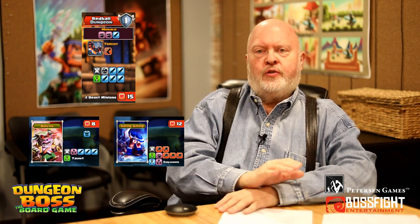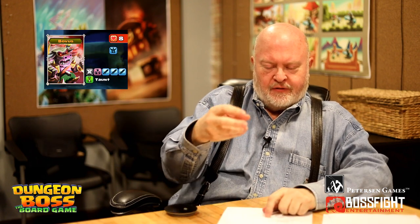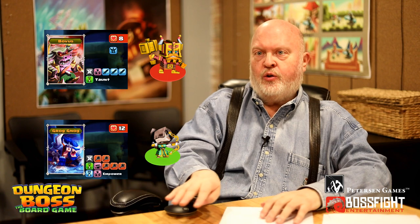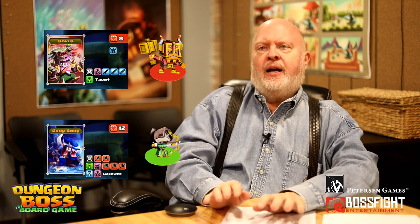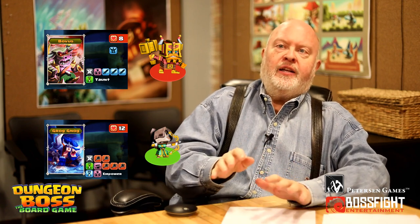Now comes one of the most strategic moments of the game: assign heroes. Each hero takes himself and puts his figure in front of one of the enemies. If there are more heroes than enemies, the extra heroes don't have to face an enemy — they go off to one side and can't be hit, or it's harder to hit them. If you have more enemies than heroes, you're going to have to double up, but every hero has to have an enemy before anyone can have a second enemy.